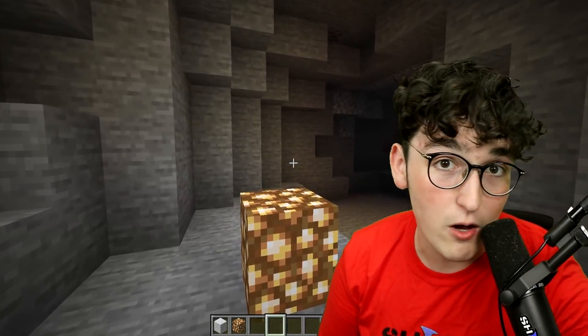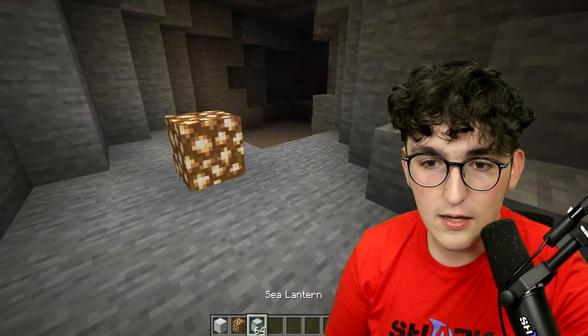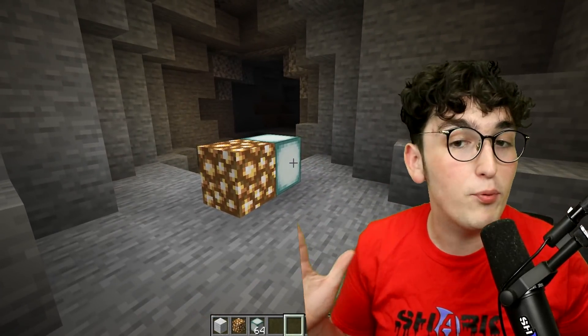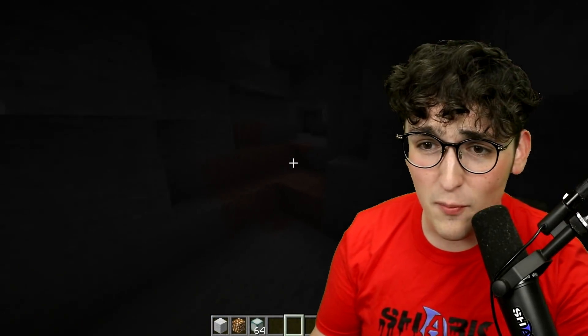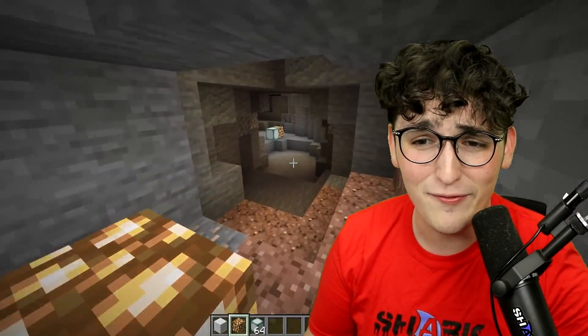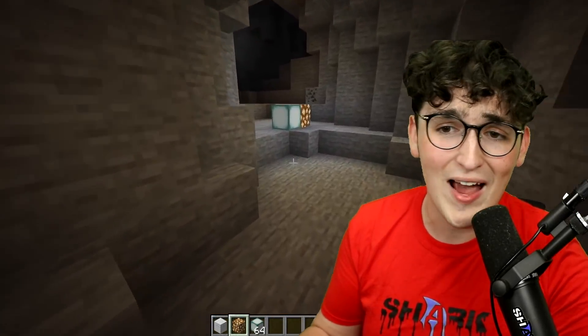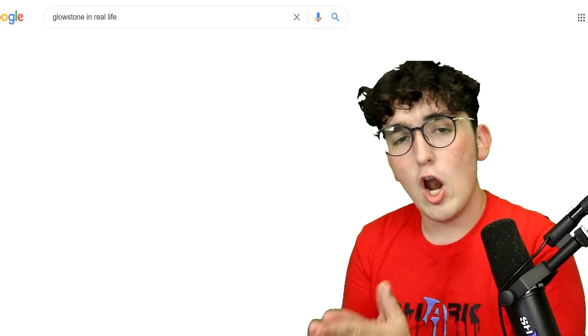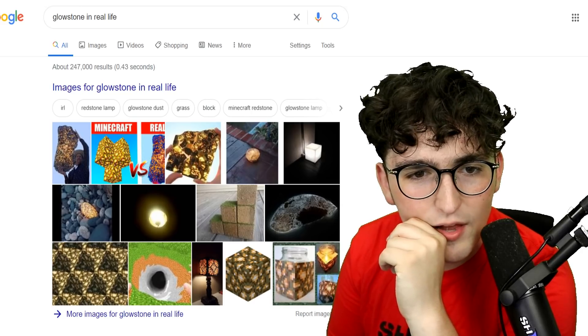Next on the list, we have glowstone. We all love glowstone. They're very similar to sea lanterns as well — both blocks that illuminate a very bright light. You place this in a dark room or dark area and you don't even need to worry about torches anymore. These will last forever and produce way more light than any torch will.